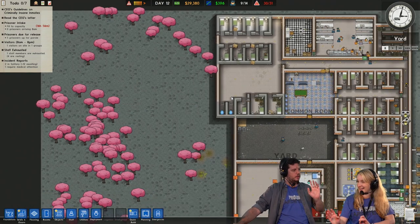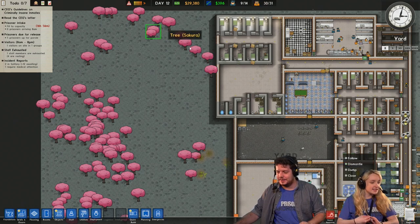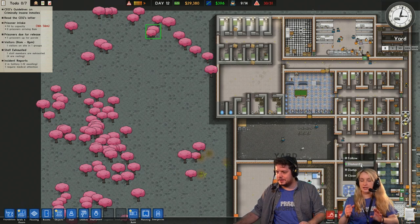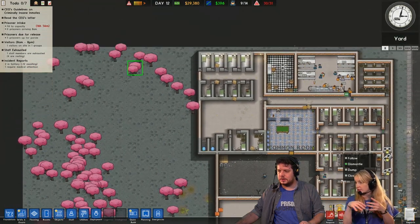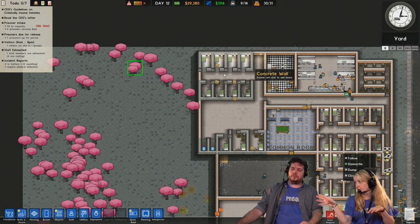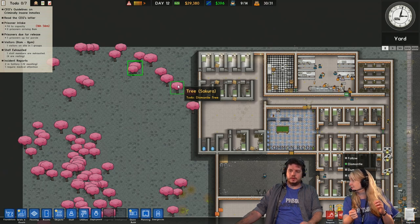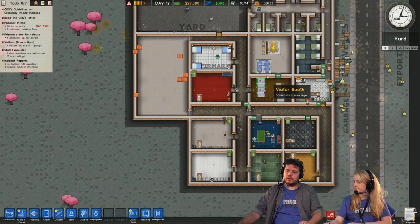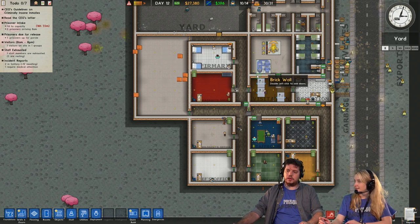Someone says canteen per level of prisoners - basically you separate the max security and the min security canteens. We probably want to do that, actually. Otherwise the maximum ones will get stabby with the minimum areas. Maybe we can just think about moving the facilities here - but then we have to reconnect everything. It's high risk. We have to ask ourselves, is it high reward?